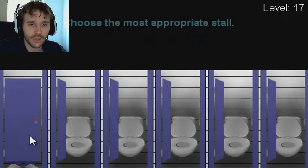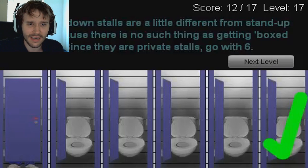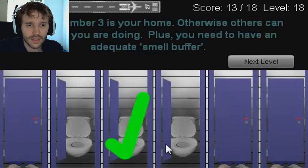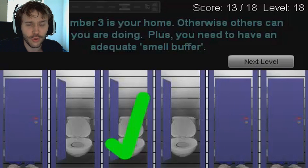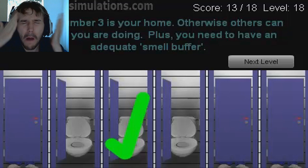That guy's probably taking a dump and it'll smell, so I'll go for this one. Correct! 'Sit-down stalls are a little different from stand-up urinals because there is no such thing as getting boxed in, since they are private stalls — go with six.' Middle one. Correct! 'Number three is your home — otherwise others can hear what you are doing, plus you need an adequate smell buffer.' An adequate smell buffer!